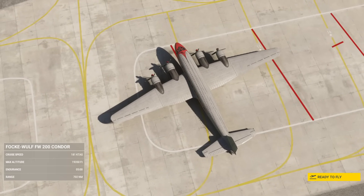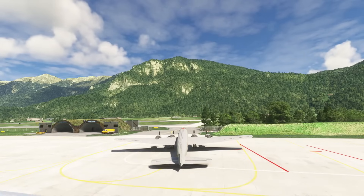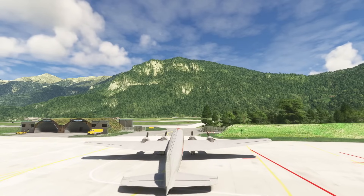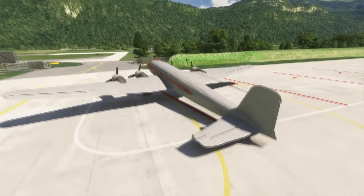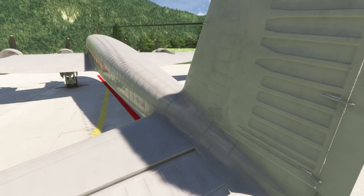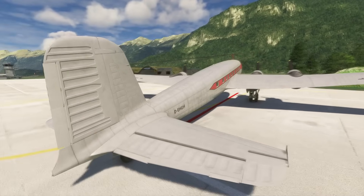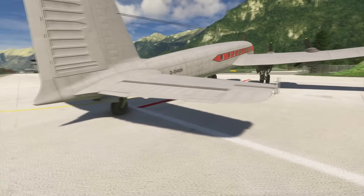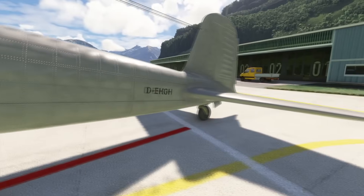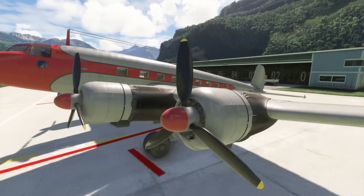This is made by InnieBuilds for Asobo and they've done a reasonably good job. We never had a really good Condor before, so it's an opportunity for an aircraft we've really not seen in the sim. It fits into a niche of that interwar era of airliners - up there with the Boeing 307, DC-3, the Commando, and the Junkers 52 if you want to fly something like this.